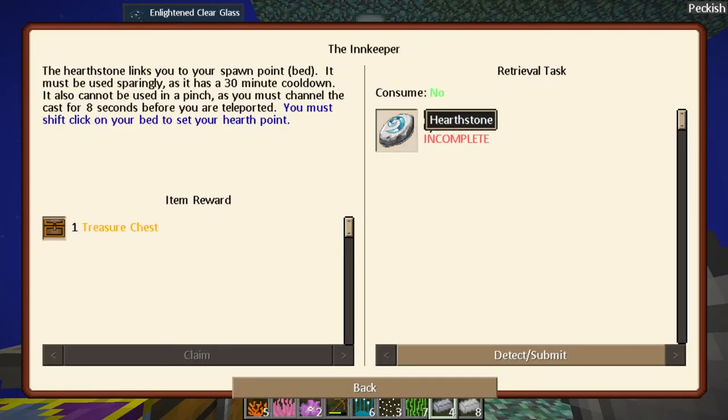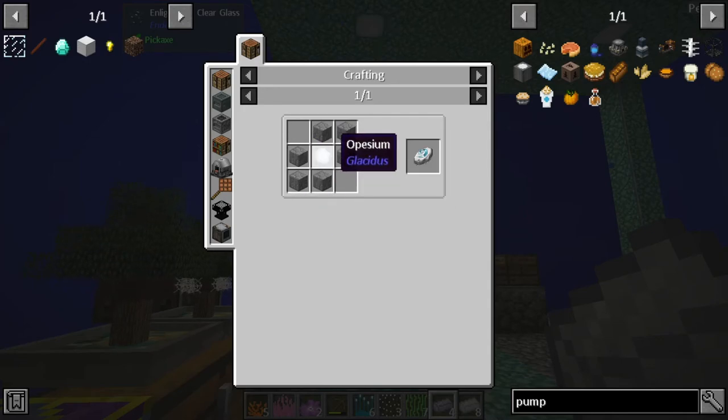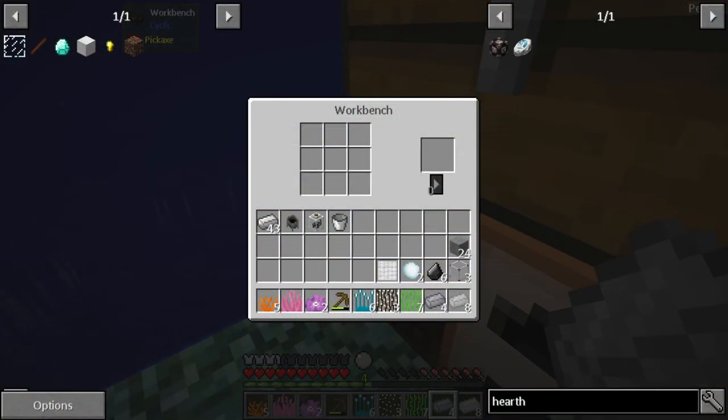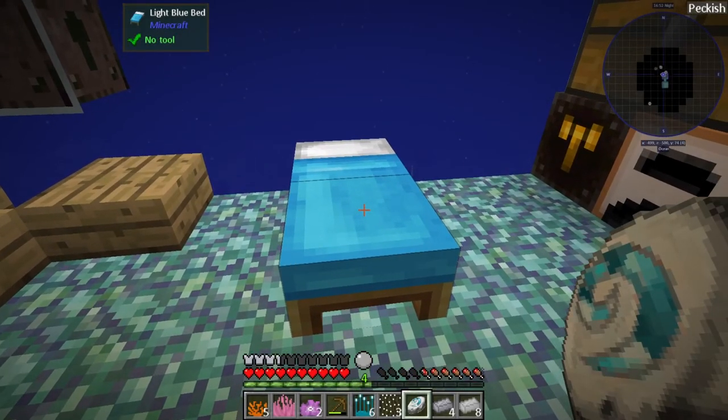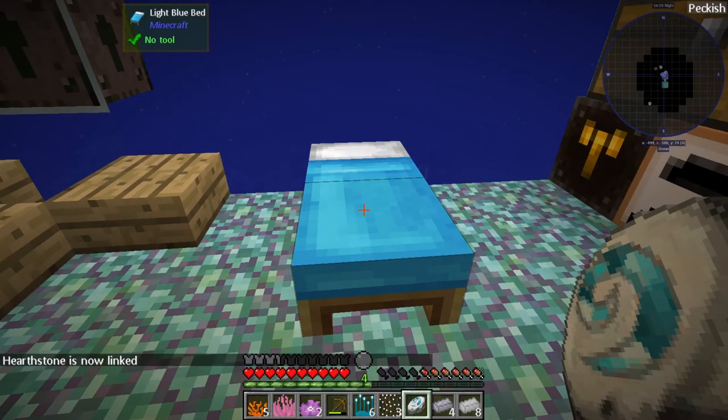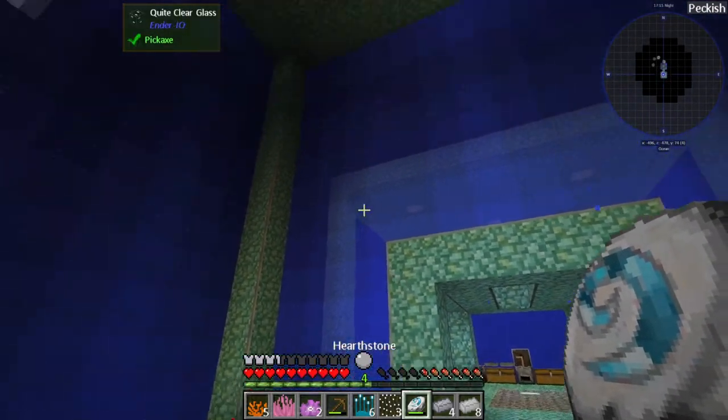We definitely need to make the hearth stone - it's in the innkeeper quest. The hearth stone links you to your spawn point or bed. It must be used sparingly as it has a 30-minute cooldown, and you must channel the cast for eight seconds before you are teleported. You must shift-click on your bed to set your hearth point. We need six stones and one opicium. Let's craft it and then shift-click the bed to link it.